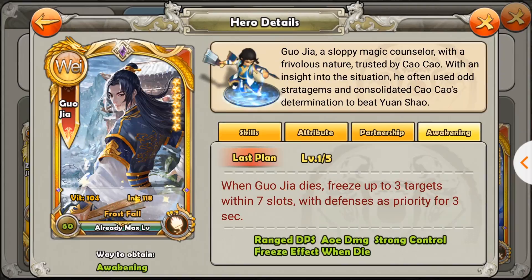The usefulness is questionable. On defense, if the attacker only uses heroes, then it's useful because the frost will guarantee freezing the hero. But if the attacker uses troops as well, those ice cubes land randomly and most of the time will land on troops, letting the hero continue auto-attacking and using their skill to kill the rest of your Alchemists and everything else. So it's really bad in my opinion.